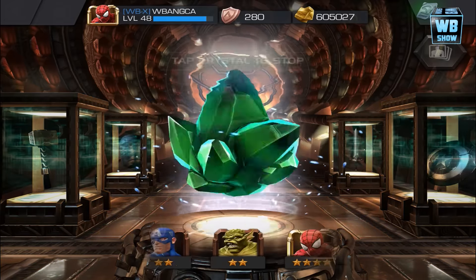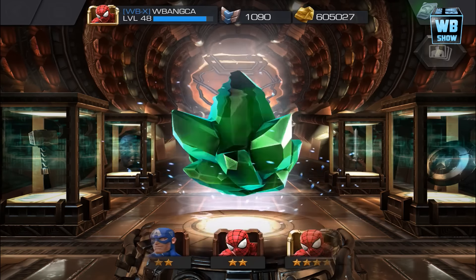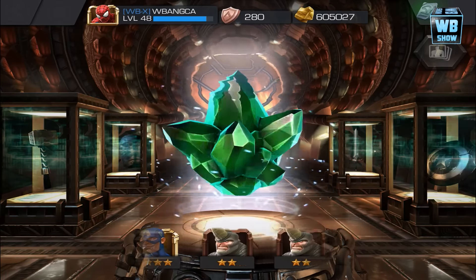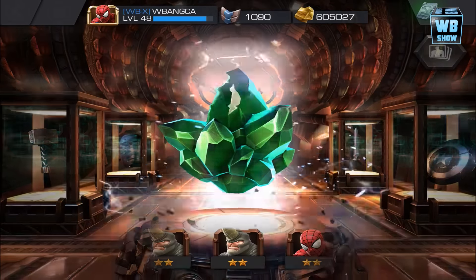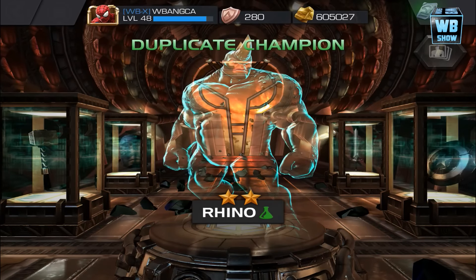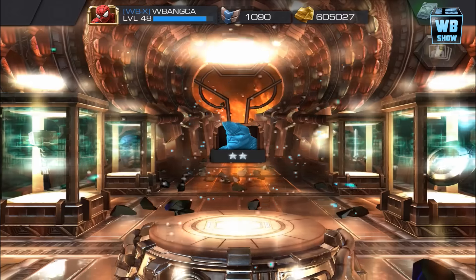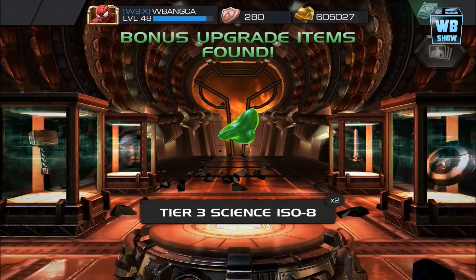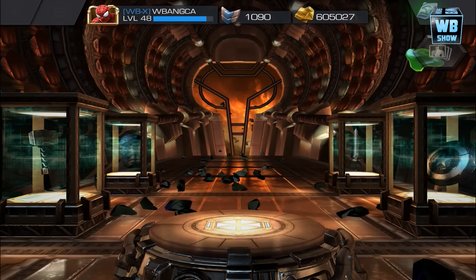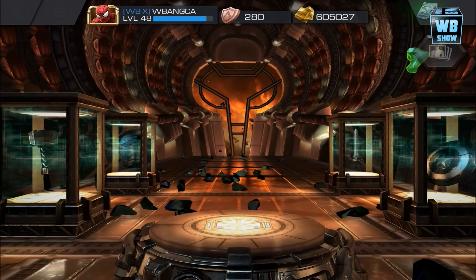At least in the premium crystal you see some silver. Please tell me we got a four-star. Four-star, four-star, four-star... no. It looks worse now. All right — we spun two premium crystals and got a three-star. I guess I should be happy with that. I don't want to break the bank, so that's pretty much it.